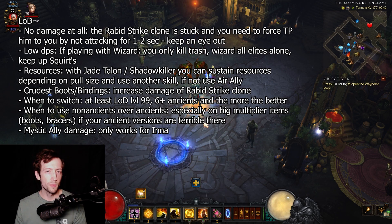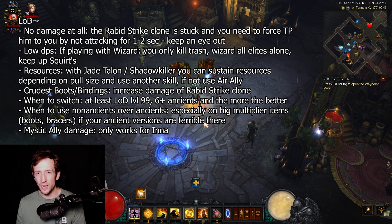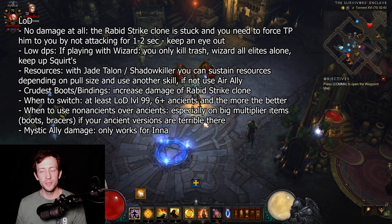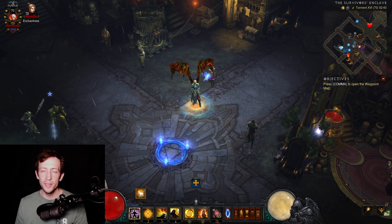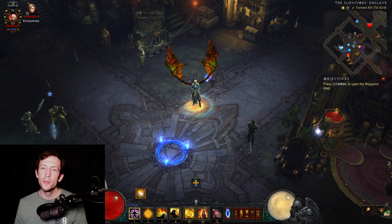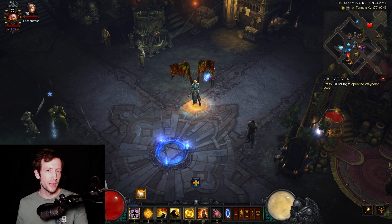In general you should have at least six-plus ancients as a minimum to start with Wave of Light. Some items are easy — you have your Vile Ward most likely, that's already one, plus a few easy armor pieces. What is important is that you have the big multipliers, especially the boots and bracers with a high roll on the affix. Those are really the items where you can lose a lot of damage with a bad roll, so maybe keep those as non-ancient until the ancient version rolls close to maximum. Also, Mystic Ally damage on your chest and shoulders only works for Inna — not for Wave of Light.